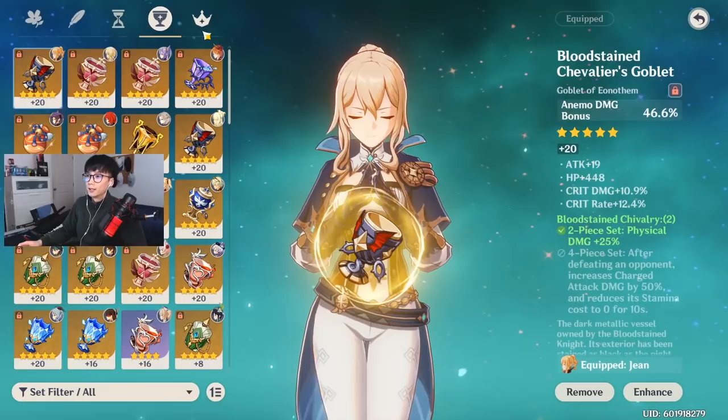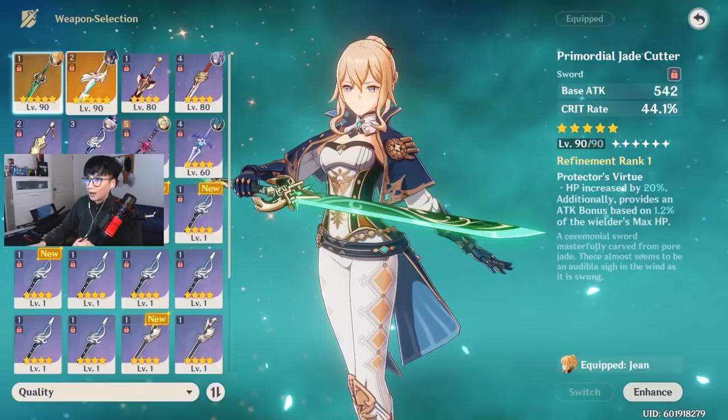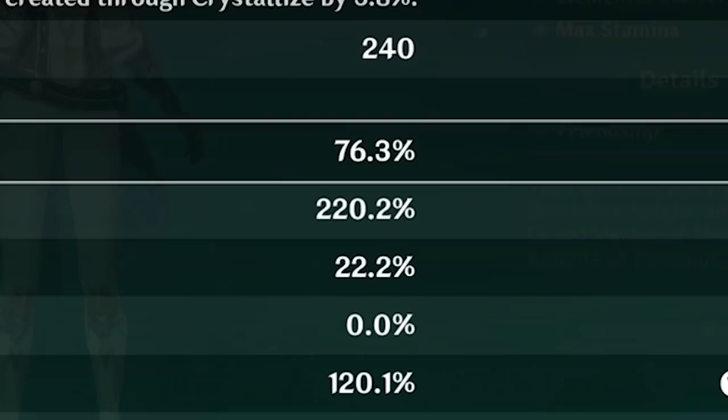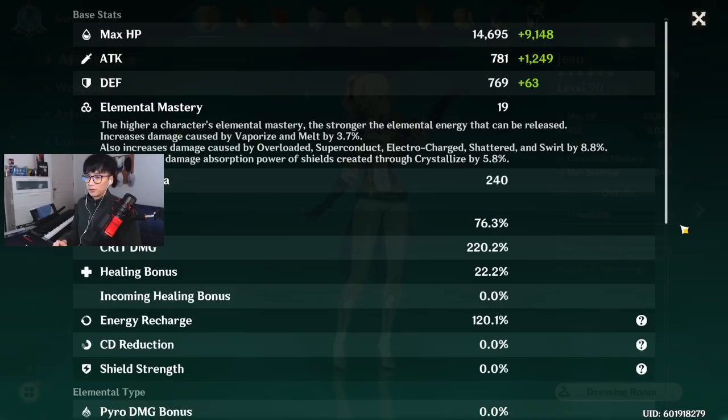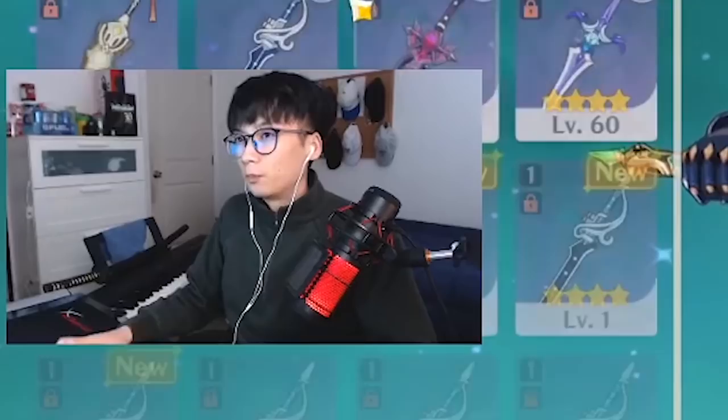To balance the crit rate and crit damage ratio, I'm using the Jade Cutter. The Jade Cutter is probably one of the top swords in the game simply because of its high crit rate. It may not have a high base attack like the Aquila Favonia, but its high crit rate lets me utilize a 220% crit damage stat on Jean. Our crit rate is well above 50%, so we land lots of critical hits.